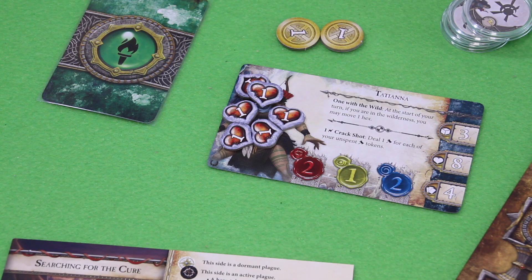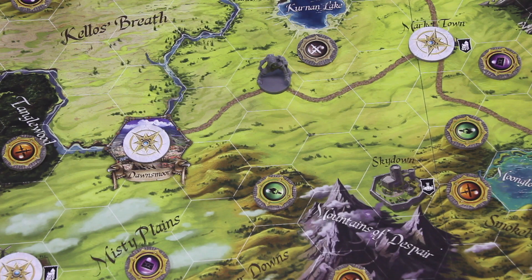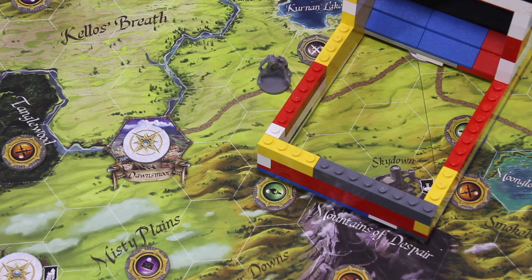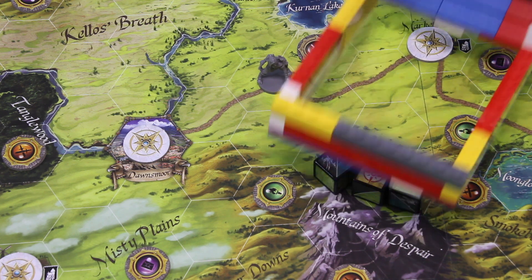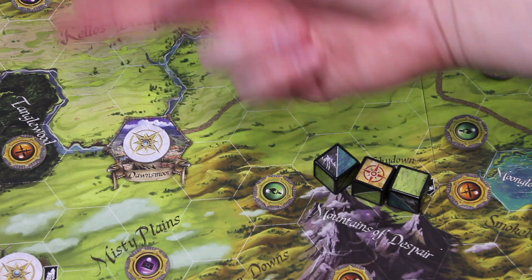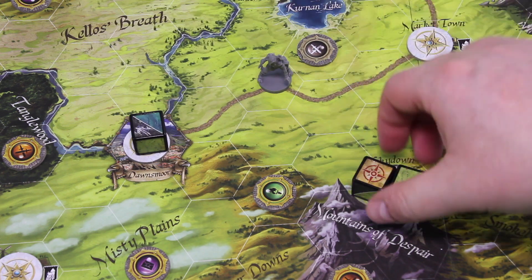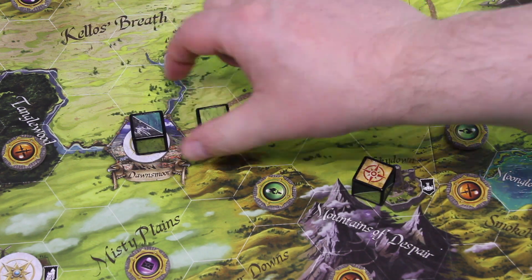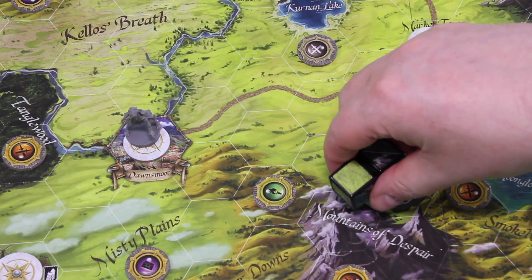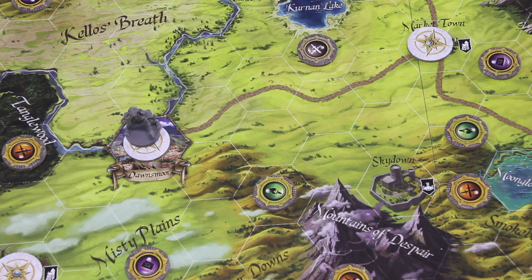We can continue to move. With our second action we'll move towards Dawnsmall — there are great cards there. We roll the movement dice, but it doesn't really matter since we're on a road. We can use any die to move into this city. We've made it into Dawnsmall. Right now the plague is dormant here, so we don't get any extra damage.